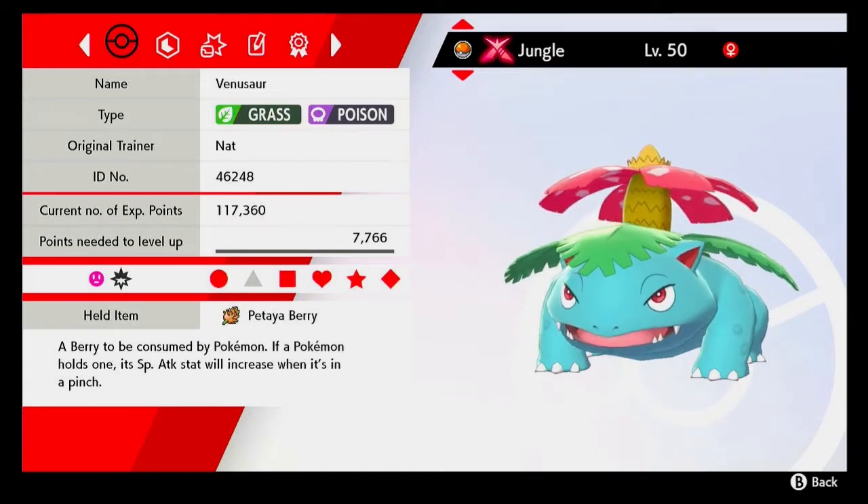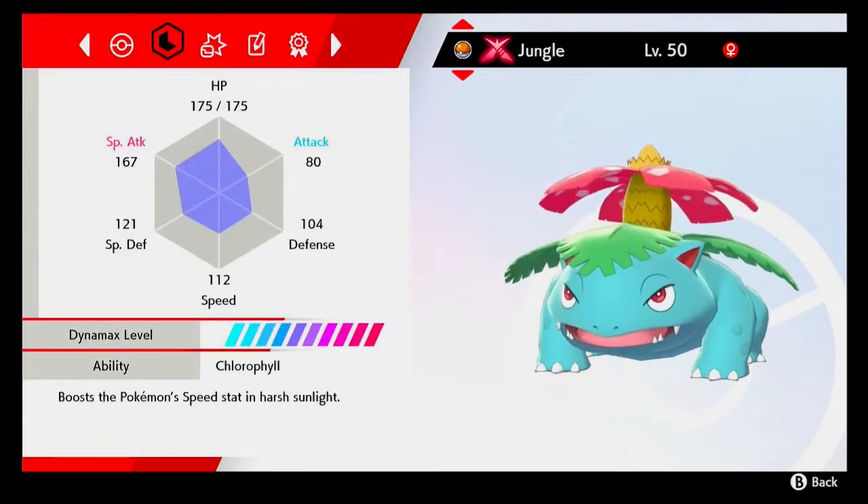The item that it's holding is a Petaya Berry, which will increase Venusaur's special attack when its health gets low. For the nature I went with Modest to be able to hit as hard as possible with Venusaur's special attack.